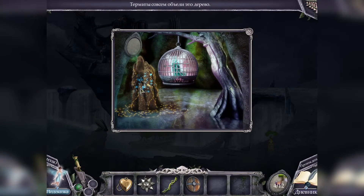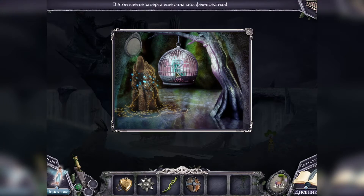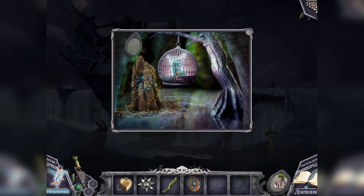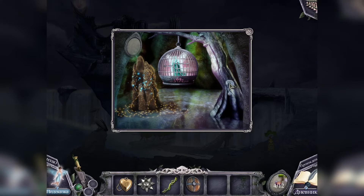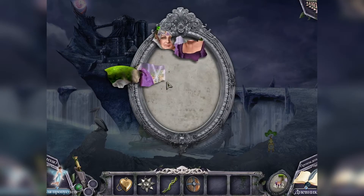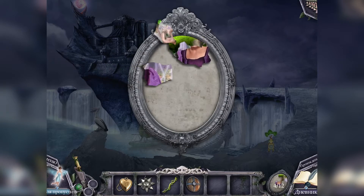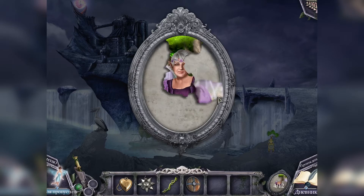Не поняла. Термиты совсем объели это дерево. Не понимаю, что происходит. В этой клетке заперта ещё одна фея крестная — клетка висит на суку этого старого дерева. Это место, где держат вторую фею крестную — мы её должны будем освободить. У нас пока только четыре фрагмента, так что освобождать пока нечем.